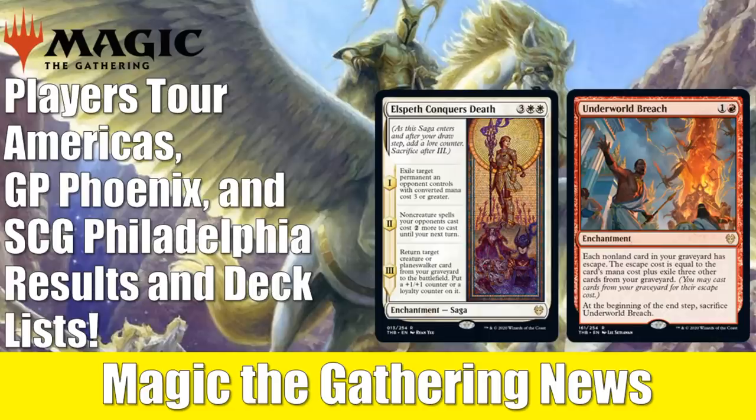Before we get into it, just a fast reminder: if you go to FlipsideGaming.com, you can use that HEROES promo code to save 10% on orders over $10. Right now, you can order Unsanctioned box sets — they do have those up on their website currently. You might be able to save a little cash, and whenever you use that promo code, it supports the channel, which is always appreciated. And without any further ado, let's get into it.